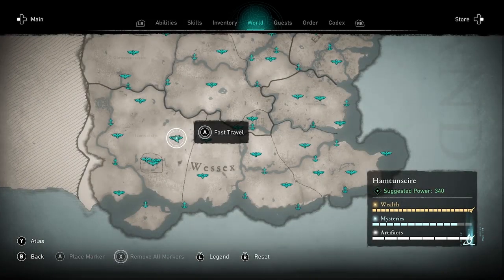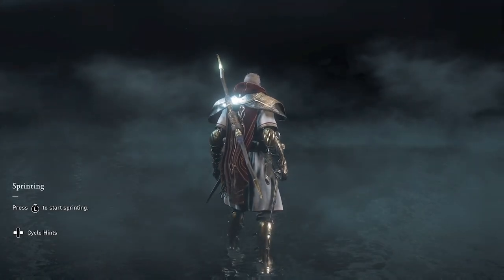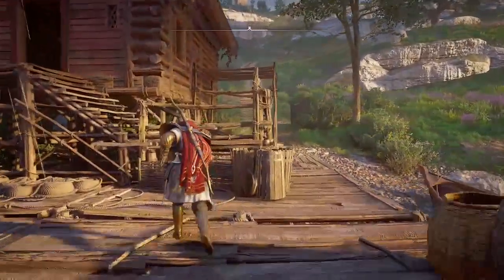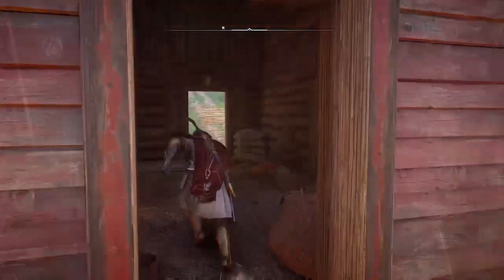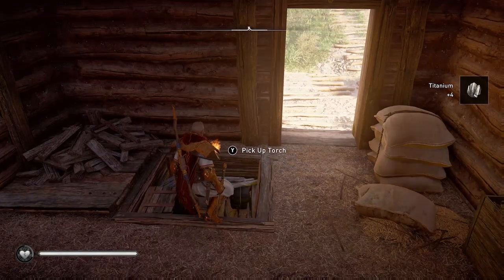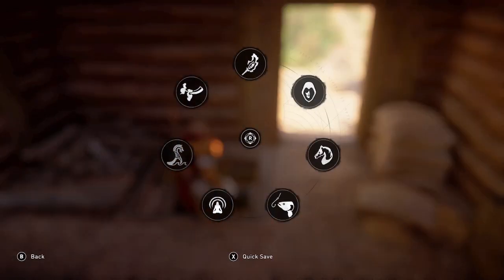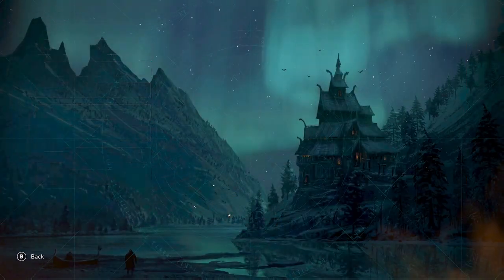To make the patrols respawn, we're going to go to a different location outside the region. I'm going to this high point — or I guess it's a harbor fast travel point. I like this one because there is a titanium ingot right near where you spawn in that little house, but it doesn't matter where you go. Now I'm going to save my game and then reload the save I just made, and return to the high point, and the patrols will have respawned.